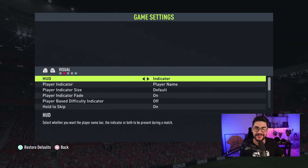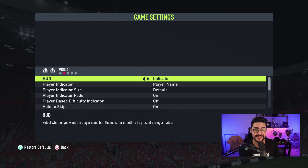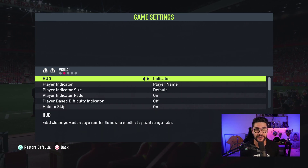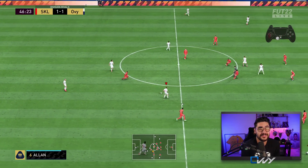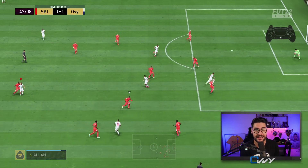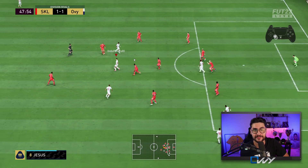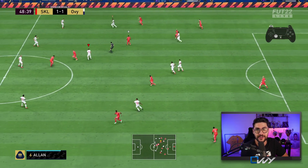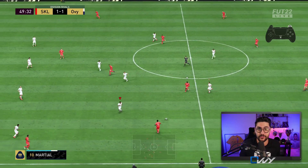Moving now to something old but important — and I even made the mistake in FIFA 22 of not activating this option. I didn't set the player indicator correctly, as you can see on the screen, and I had my online ID over my players. Why is this bad? Because I use a camera that is far away from the pitch since I like seeing everything, and at times I can't make the difference between my players. I'm too far away and I have my online indicator on the player, so I have to look in the bottom left or right corner to see the name.